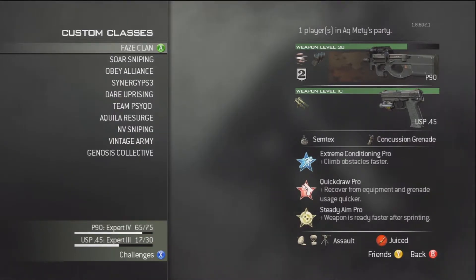First up, in slot 1 — Phase Clan — I've got my red gun sniping class. I've got P90 rapid fire with extended mags, and I've got USP45 akimbo. For perks, I run Extreme Conditioning Pro, Quick Draw Pro, and Steady Aim Pro.